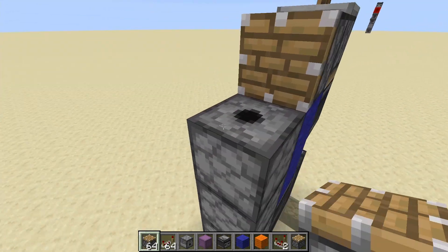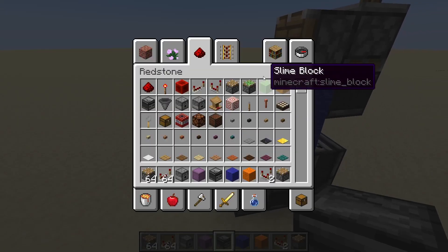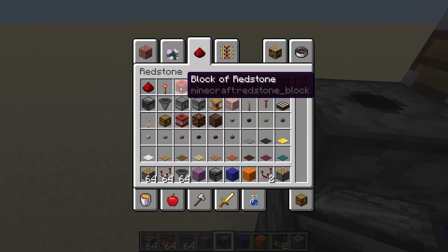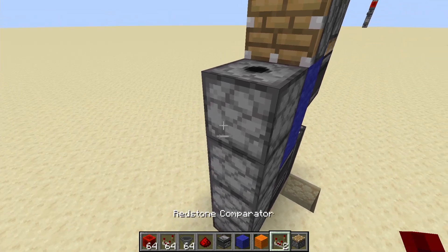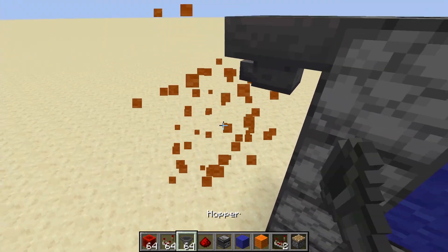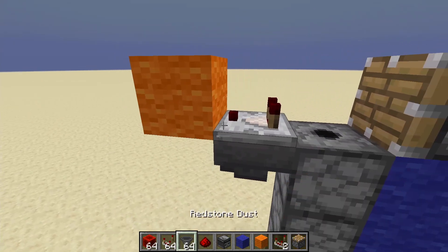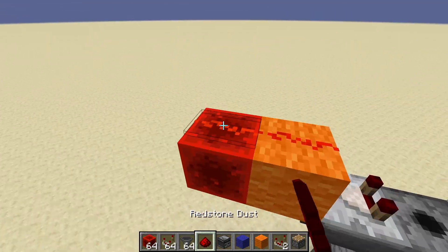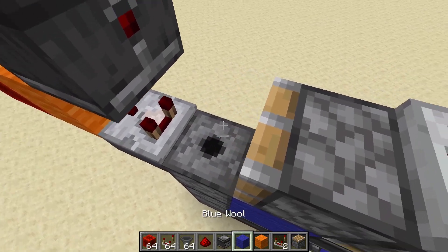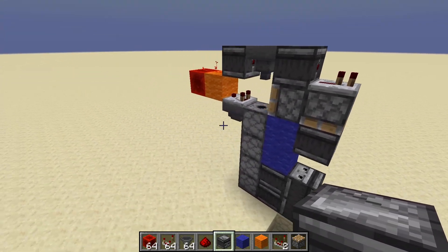On the back of that, you need to place a piston that will extend over this block space here. Then comes the front section of this contraption. You need a comparator, hopper, some sort of solid block, redstone blocks, and normal redstone. The hopper goes here, and it must face in that direction. Then a comparator on top of that, with a solid block here, a redstone block here, and then redstone dust on top of the two of those. Then, to top off this contraption, you need to place an observer there, a hopper there — that hopper must be facing downwards — and then an observer here. This is the contraption complete.